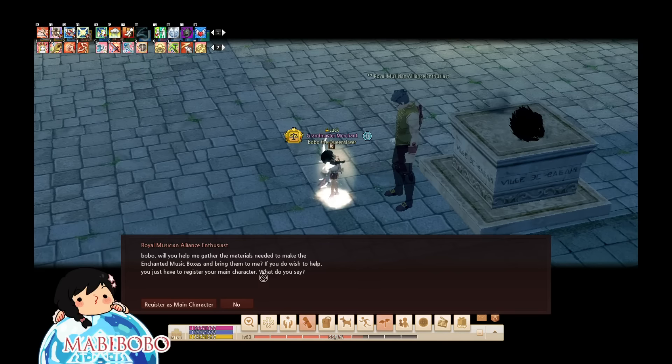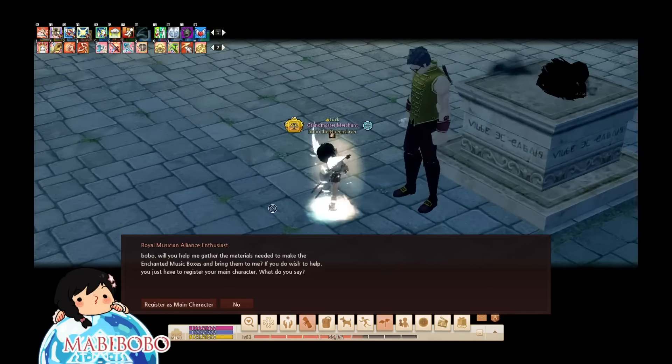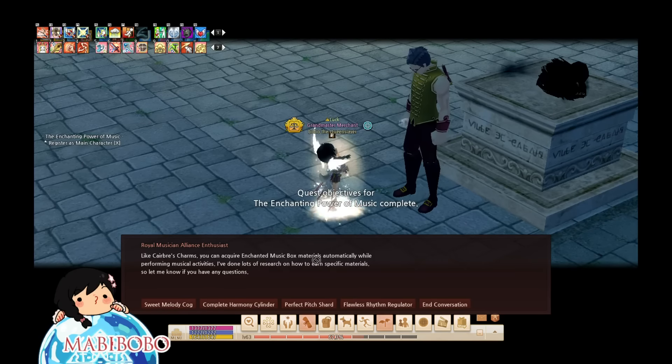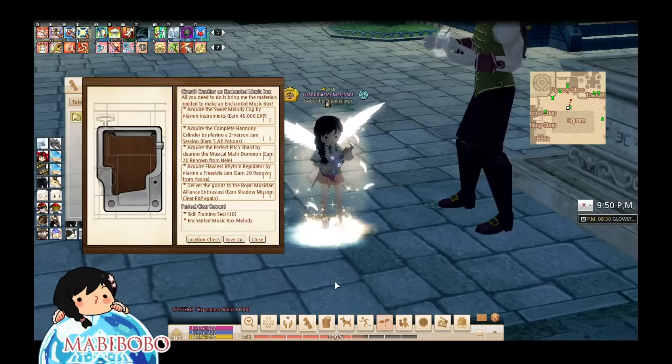To get started on this event, you have to talk to the Royal Musician Alliance Enthusiast in Dunbarton Square next to the statue. Once you've chosen your main character, he's going to explain to you how to get each material, but I've already done that for you guys.